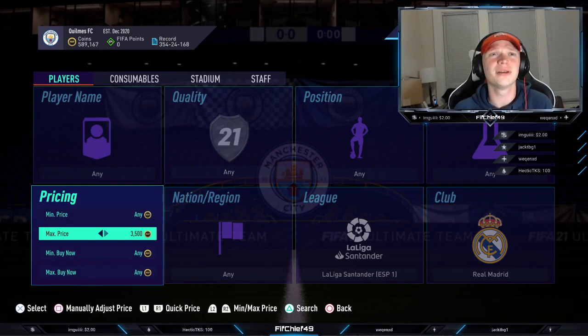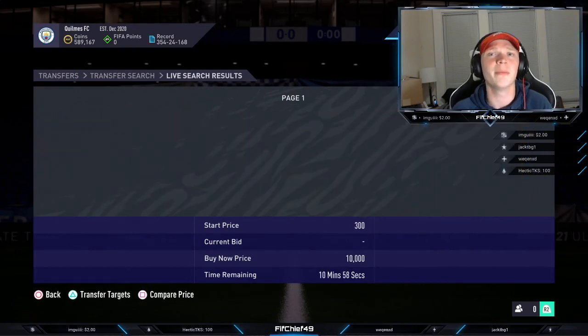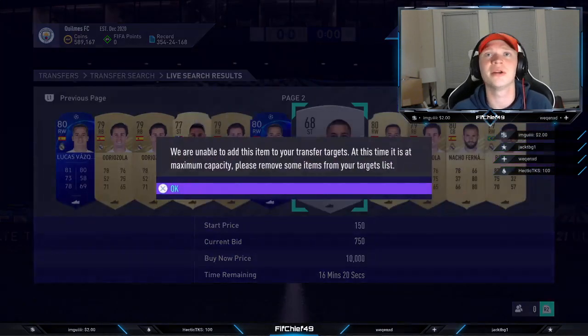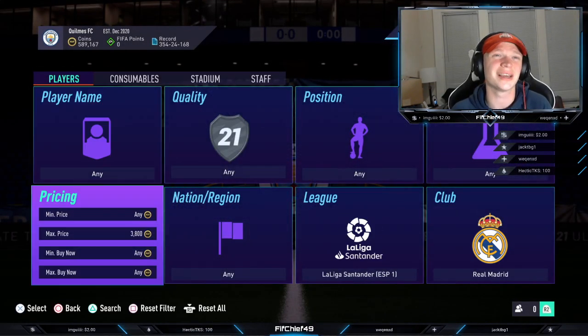With this method, it might be worth checking the bidding market just to see if there are any bronze or silver cards that might sneak through at a low bid price. Like this silver guy is always worth keeping an eye on because you might be able to get them cheap. But again, this one is kind of hard to win on bid, so I would just stick to sniping.